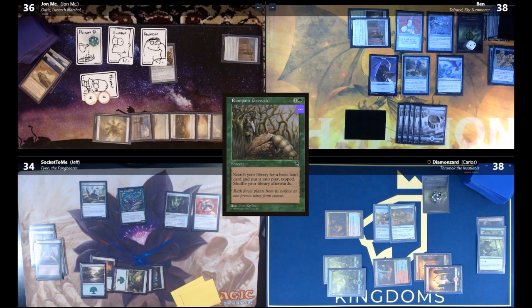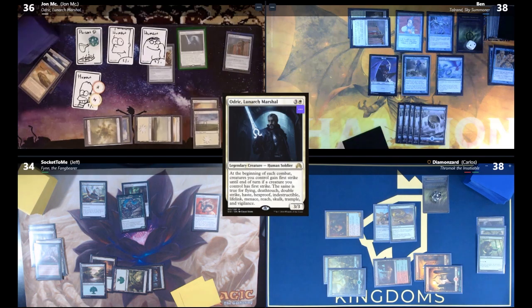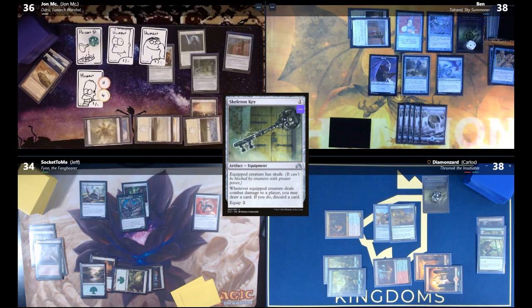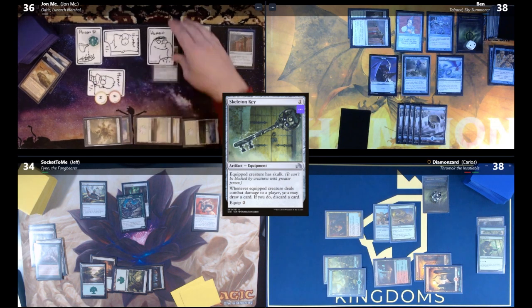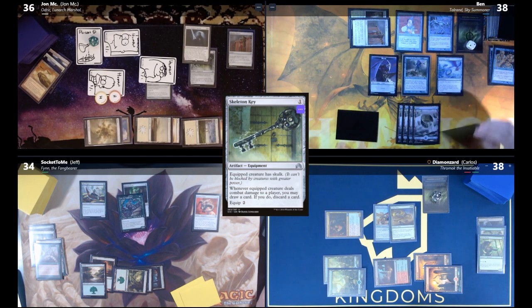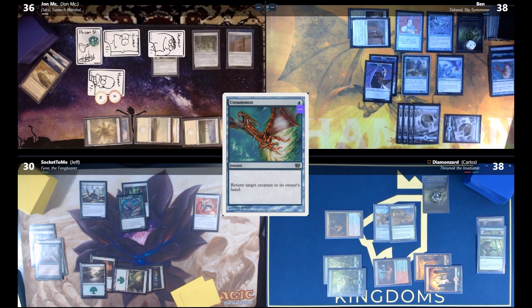Carlos equips Haunted Cloak to Finn and passes. John draws, plays Plains, casts Audric again. Ben counters Audric for another Drake. Ben casts Skeleton Key on Audric — equipped creature has Skulk — and moves to combat. All his creatures have First Strike, Trample, Haste, and Skulk. He throws four humans at Jeff and one at Ben. Ben unsummons Audric in response; Ben takes two and goes down to 38.